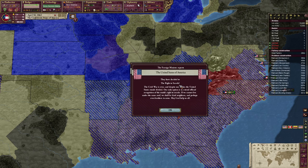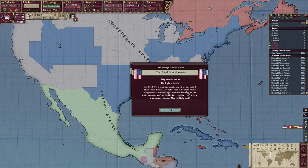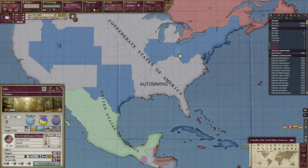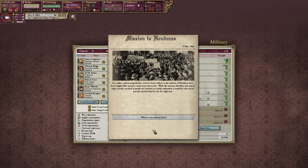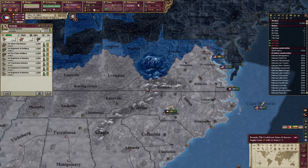We've got to really make sure that we're on top of education here. And America's mobilizing. The right to secede — the Civil War is over, and despite our wishes, the US stands divided. Our only option is to extend official recognition of the South's right to secede. If we cannot live under the same roof, we shall be kind neighbors and perhaps even brothers in arms. May God help us all. I'm going to kill America later on in this campaign — that's the main goal right now. Kill America. Kill Mexico. Because we only kill them because we love them. They won't give us our rights, so they've got to die.